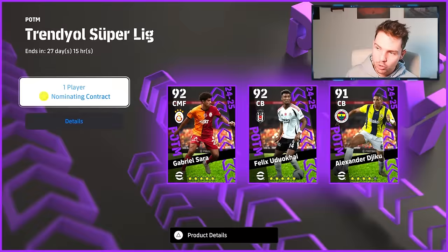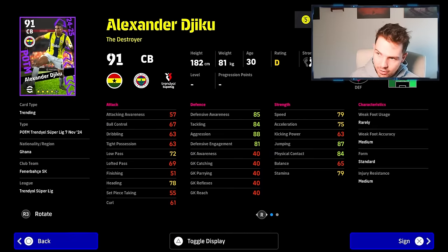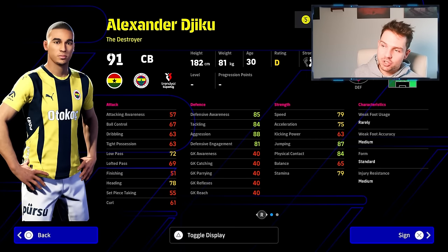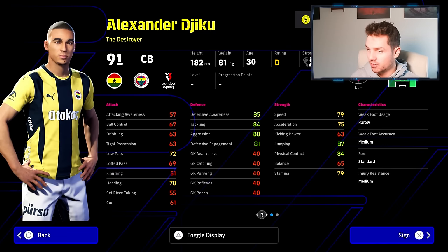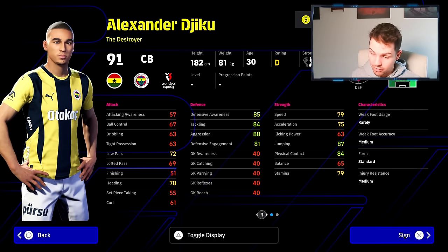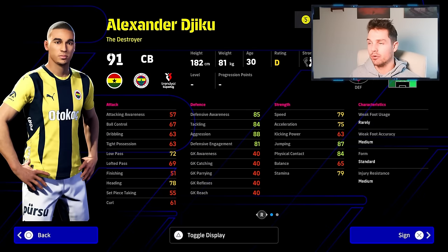The first card we're going to look at is the Player of the Month in the Turkish league — a center back. He's on D rating so it's not a card you'll definitely want to play straight off the rip, but it's a very solid destroyer card. He's got everything you could want with player skills — good height, good weight, good player motion. He'll have jumping at 90 with a good manager, aggression over 90, speed over 80, acceleration over 75. All his defensive stats are pretty sound and he can play right back, center midfield, or center back. This is a four-star nominating contract.